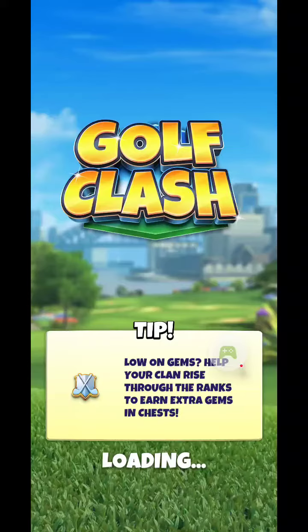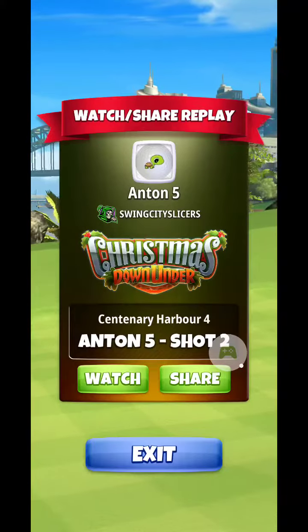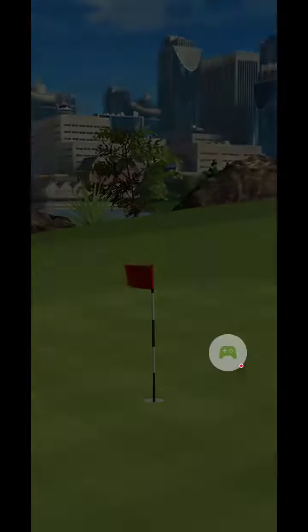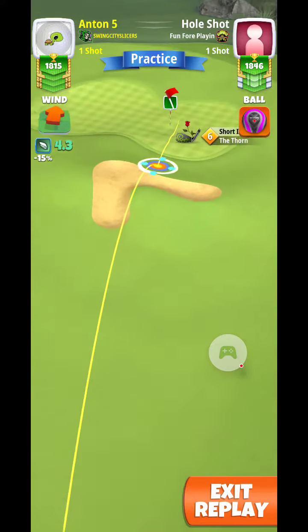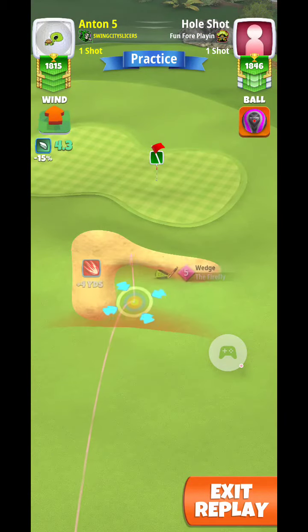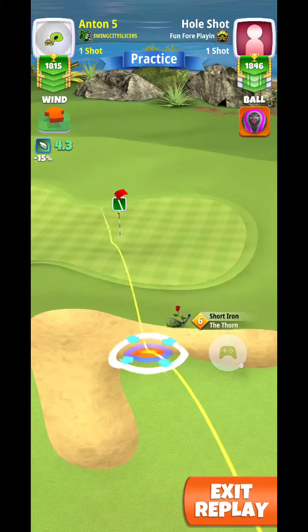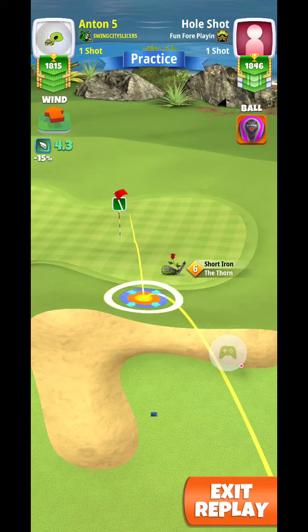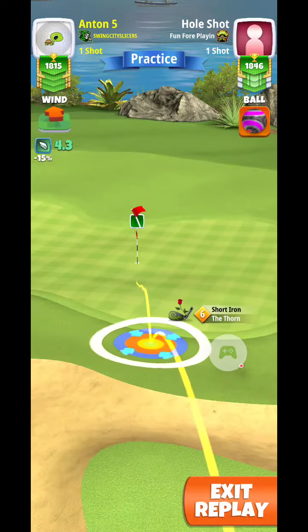The next shot will be played with the Thorn. We're going to be looking at variable spins depending on how we rolled out, but the idea is going to be somewhere between 6 and 8 backspin and some left spin. First thing you should do is find your slider position — with a big roll out like this, we're going to be at almost min.